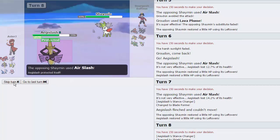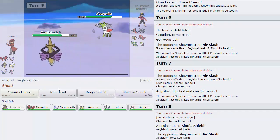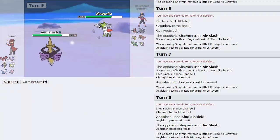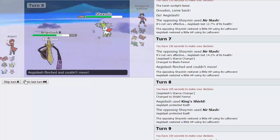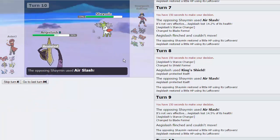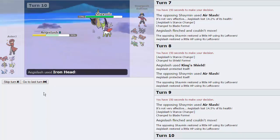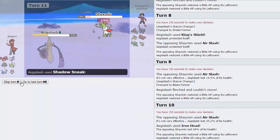He's gonna risk getting Iron Headed right here if he keeps doing that — and we are gonna get flinched. I'm just gonna King's Shield on this turn. He is Leftovers so he's gaining back some health. I'm assuming he might actually go for Seeds here — so this might have been the wrong play because Seeds hit through King's Shield. I'm now just gonna keep Iron Heading honestly — it's a shame that we still change forms even though we flinch. He does just go for Air Slash — and we actually break through! Now we can Shadow Sneak this thing and knock it out.